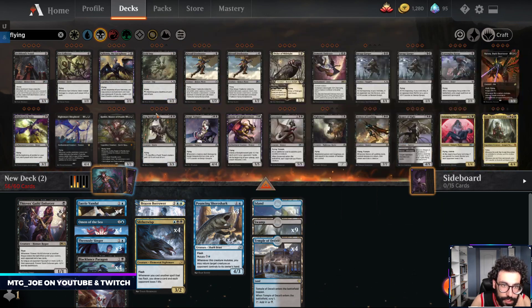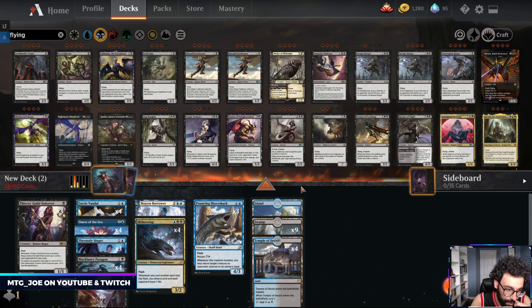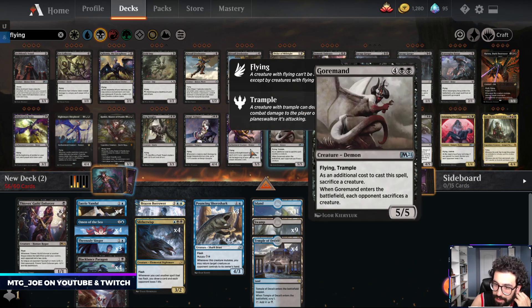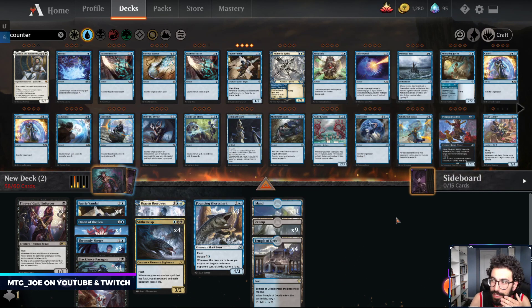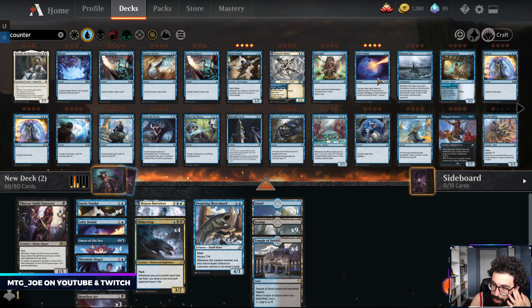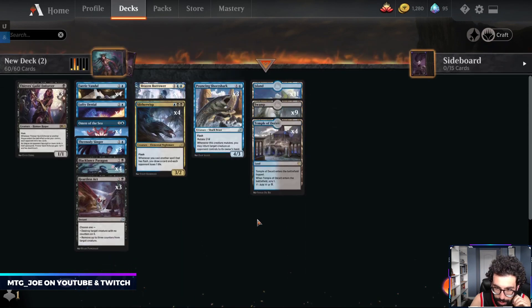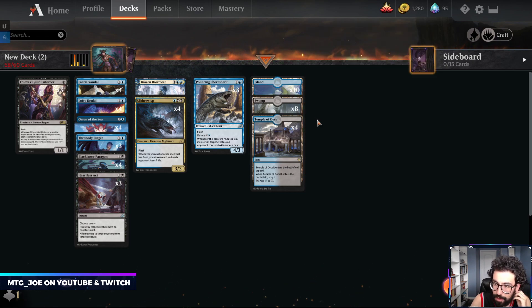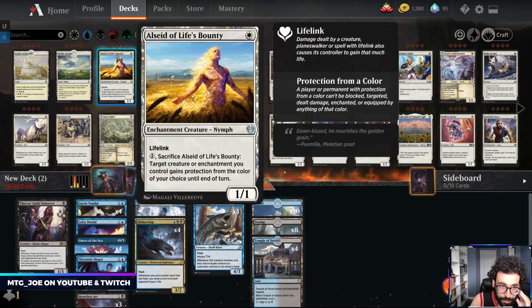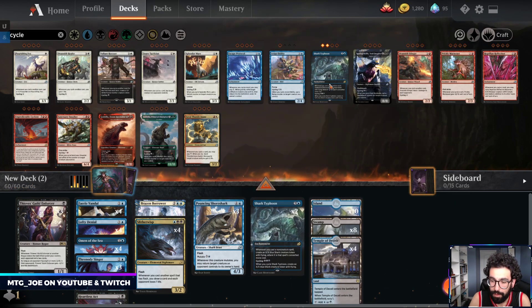Are there any black flying creatures? There's Freebooter. Okay, so for counters I think we want Lofty Denials. Could be it - so we have card draw in some ways. Our curve's relatively low, we can probably trim a couple lands. Then we can play like Opt or Shark Typhoon.